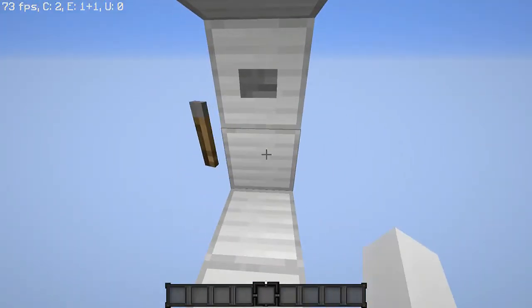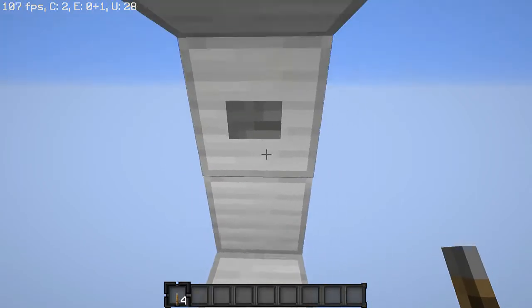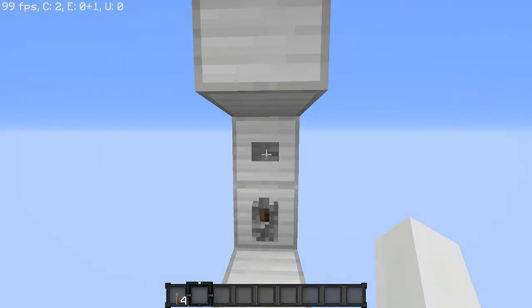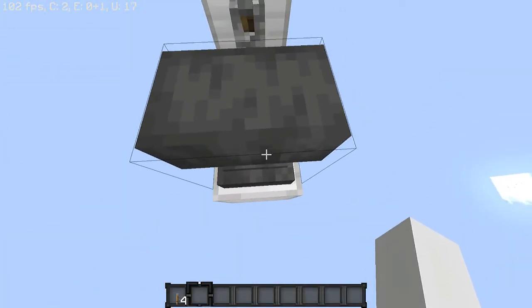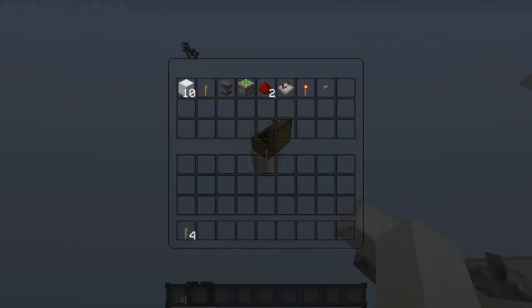If you flick this lever, you can see it just gets removed. And you can keep placing it and it'll keep getting removed. On the other hand, if you hit this button, the anvil will fall on you. Pretty interesting build — I feel it's kind of pointless.